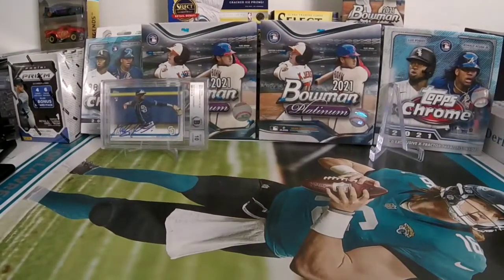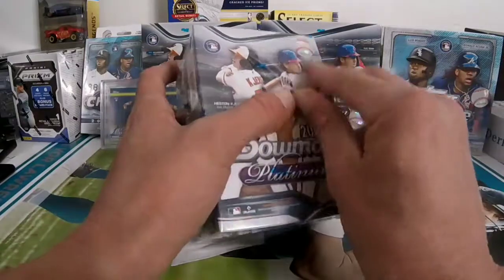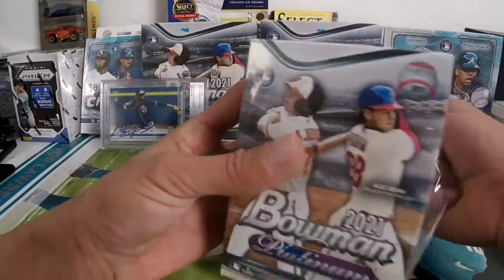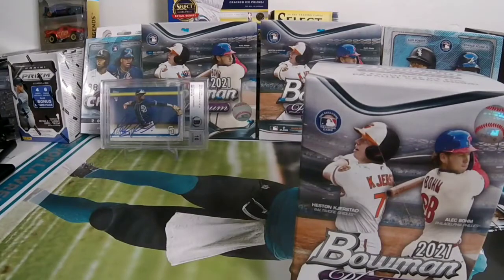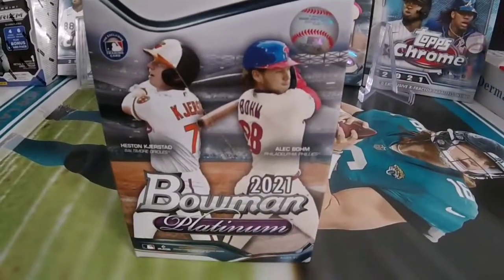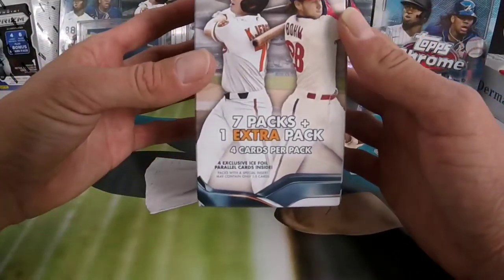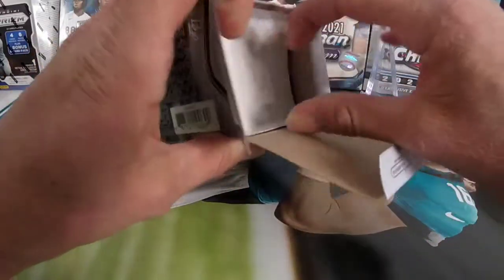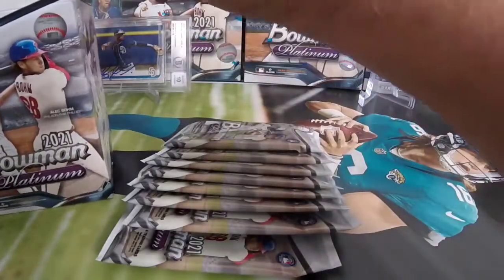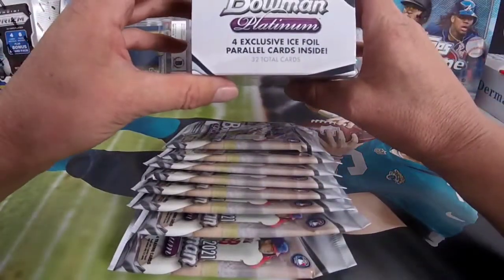Thanks a lot for watching. We're gonna do a little quick rip since we're already here — the Bowman Platinum blaster box, just to see what it looks like. I still haven't opened any of this. I got this blaster box and two mega boxes I'll be opening later. This is Bowman Platinum, just came out this week — eight packs, four cards per pack. I've seen about two videos and the cards don't look that great, but let's take a look for ourselves. There are four exclusive ice foil parallel cards inside.